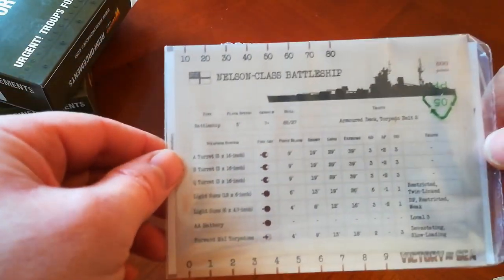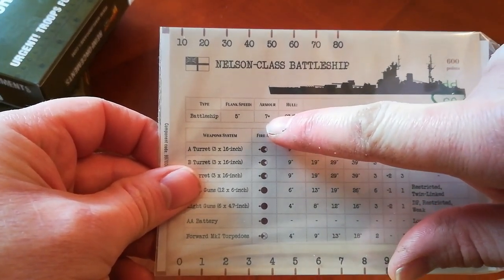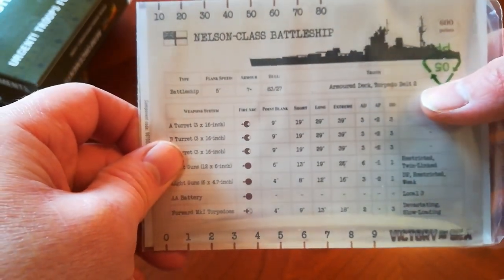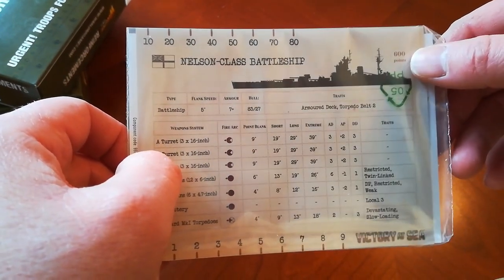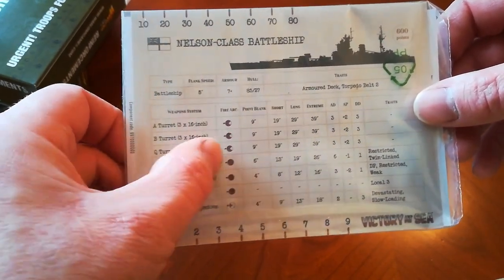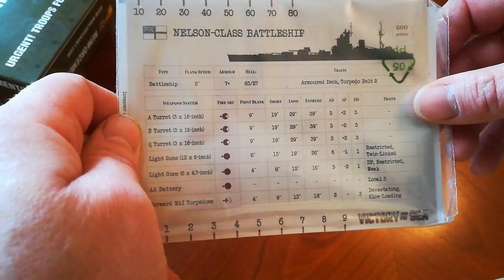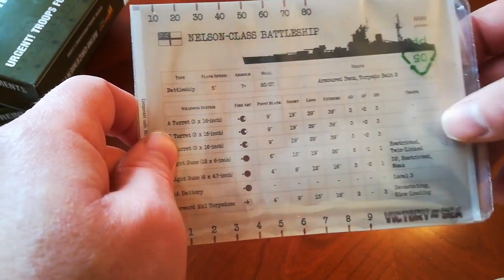So again, let's have a look at the stat card. We're looking at a battleship instead, so we've got a lot bigger hull, an amazing armour value, and a flank speed of five - so much slower than that cruiser, understandably. Armoured deck and torpedo belt, no planes on this. And it's a whopping 600 points - so over twice the price of that previous ship. Three turrets and all in the front arc, which is amazing. Just about got to 30 inches near enough on the long range.